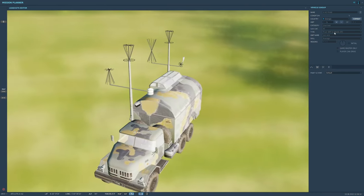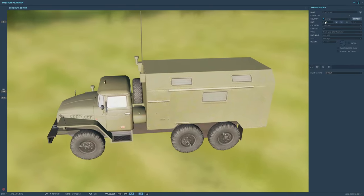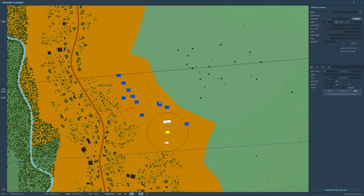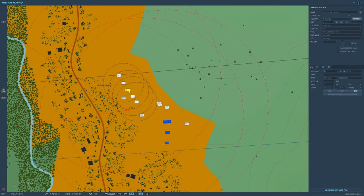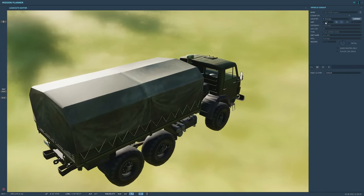Taking a look at our objectives on the map, we find the HQ unit which just has a bunch of command center trucks. The unit right next to it, however, has some more dangerous enemies: the MTLB with its machine gun and the SA-18 IGLA two-man team with their Stinger missiles.